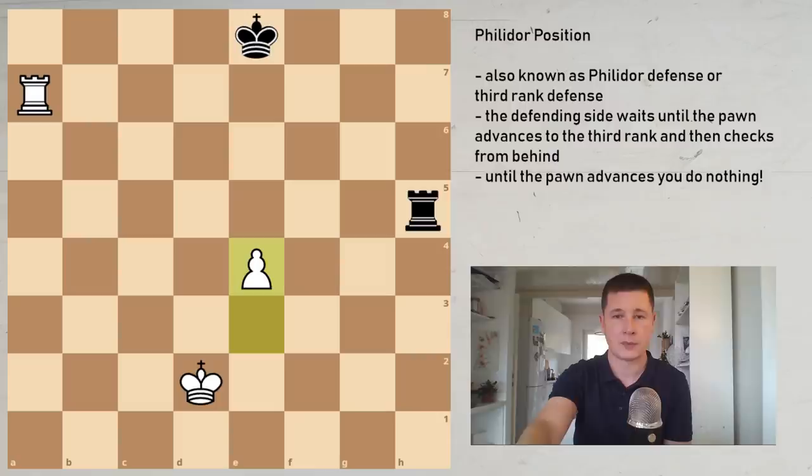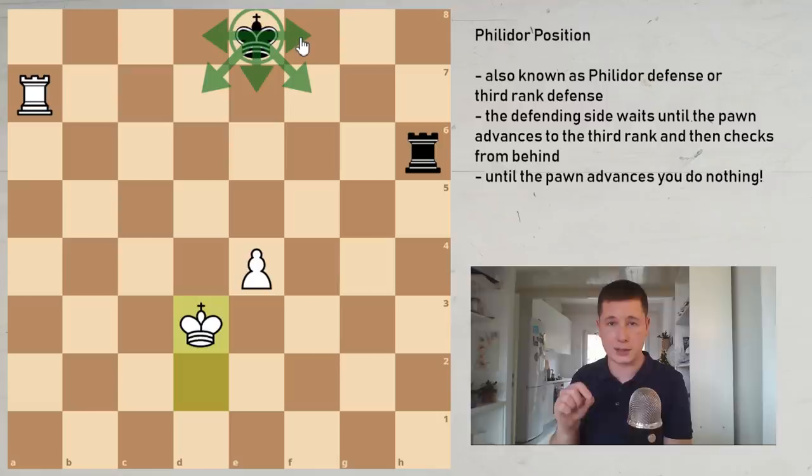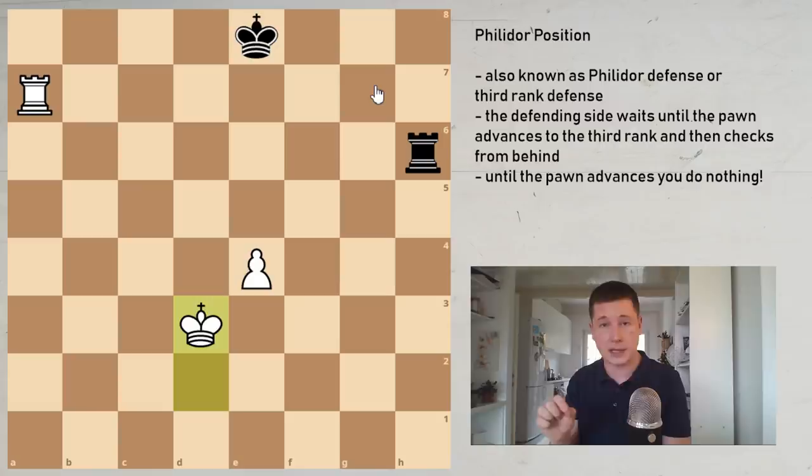This is the first point: until the attacker's pawn reaches the critical position, you as the defender don't have to do anything. You can just wait — any sensible move is fine. One thing has to be noted though: you don't want to move your king away from the queening square. That doesn't mean keep your king only on e8; you need to keep it in the vicinity and be able to reach the queening square in one move. Don't move your king to h8 or g8 — that would possibly be a winning position for white. The safest thing is to keep your king on the queening square, wait, and move your rook around until the pawn reaches the critical square.